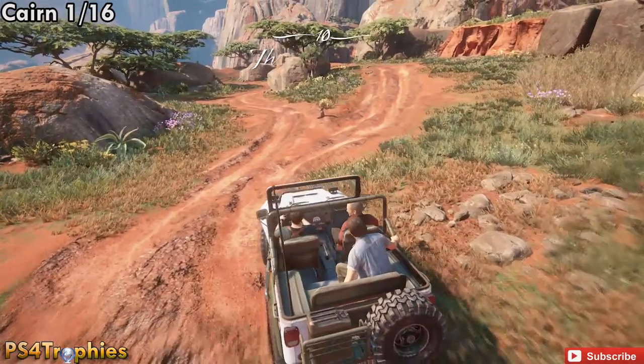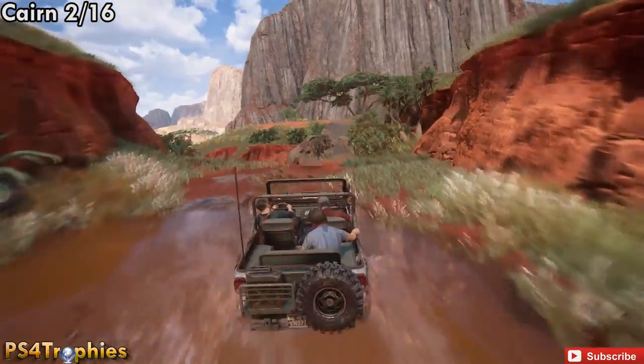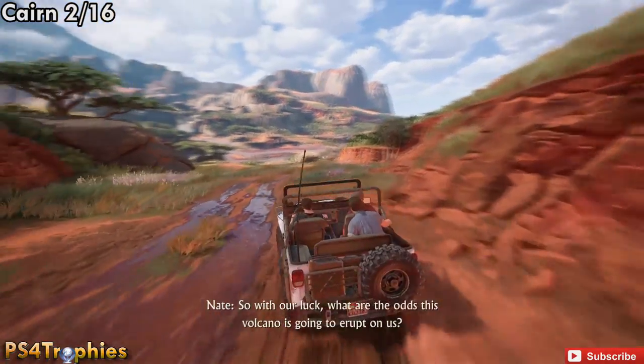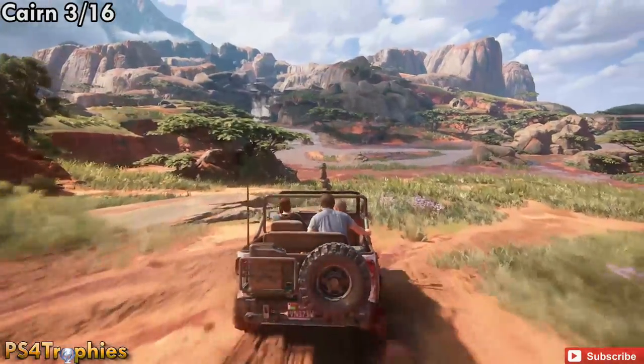The red dots are the Cairns, and the first Cairn is right at the very beginning as soon as you start the chapter. You're going to travel around a little bit, pass some ruins, then come up to the first open area. You'll see the waterfall in the distance straight ahead, and you need to go right toward the bridge. Right at the entry point to this area is the Cairn.